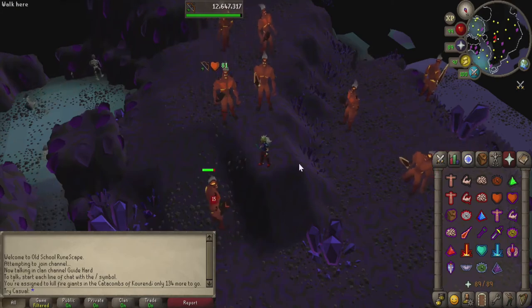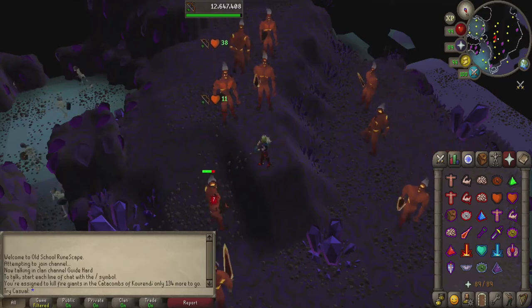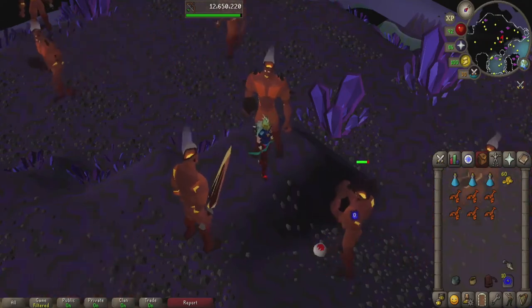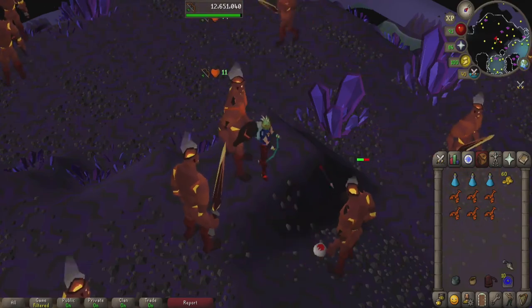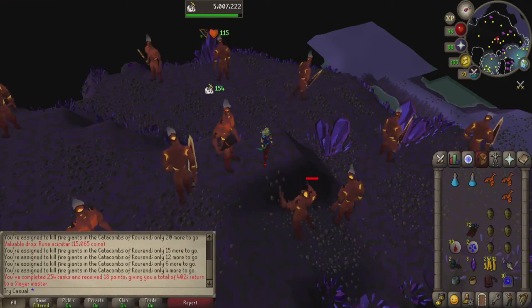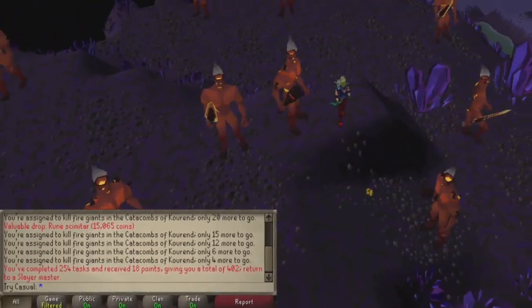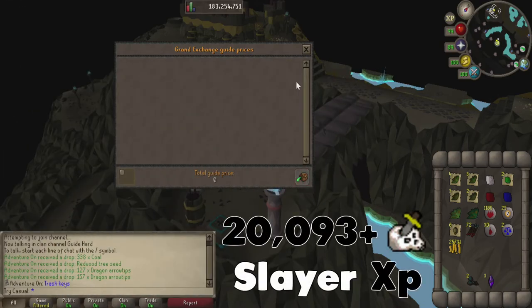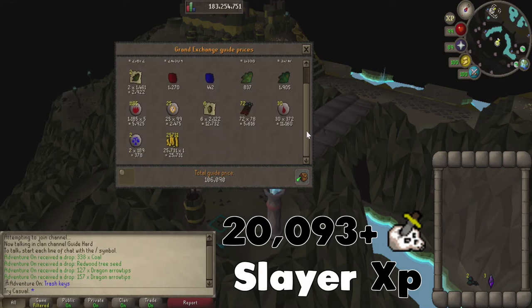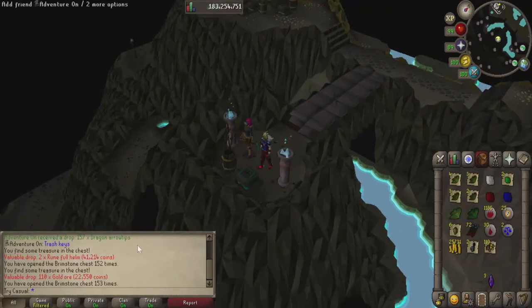There's no superiors, nothing crazy going on. Alright guys, that's the end of the task — it only took an hour and three minutes so it's really not too bad. Looking at our profit: 100k, it's not the best really, not that great at all. But we did get three ancient shards and two brimstone keys so that can help out a little bit. As it turns out we didn't get the best keys either, but it was a pretty chill task overall so I can't complain.